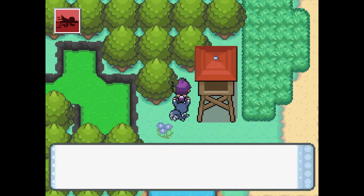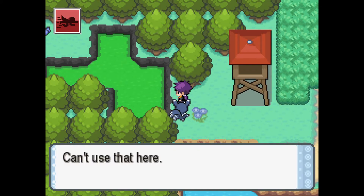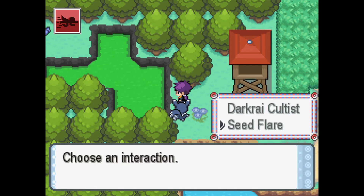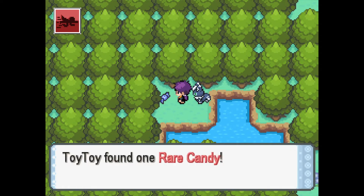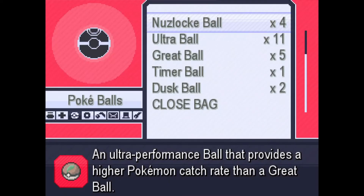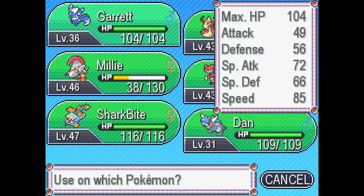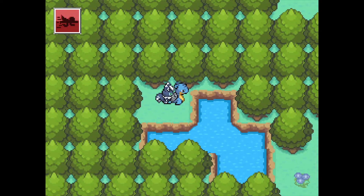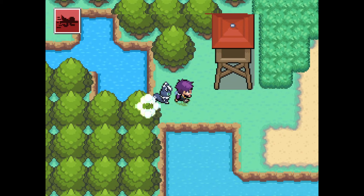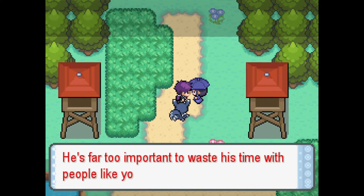Found a Rare Candy! No Seed Flare encounter. Using the Rare Candy to level up Garrett one level — using my last Rare Candy. Then Lapras Surf to battle the next trainer.